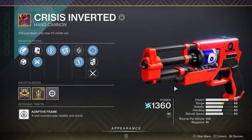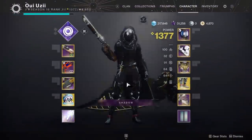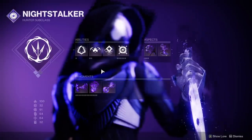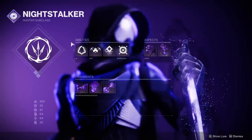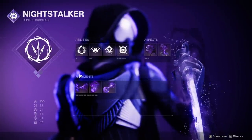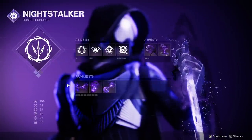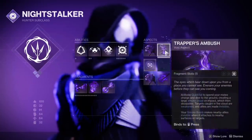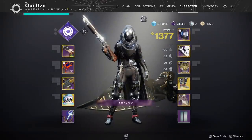I know we all use 140 RPM hand cannons — they're really popular — but it's always nice to see an Amalon version out and I'm kind of excited to use it. Of course, I'll be using Night Stalker. I'm really happy with this class; it's a little broken, I will admit, in terms of going invis — it's just way too strong. But these are the fragments and aspects I'll be using. I hope you guys enjoy the video. Also, if you haven't already, please drop a sub — I'm trying to hit 200k before the end of the year.